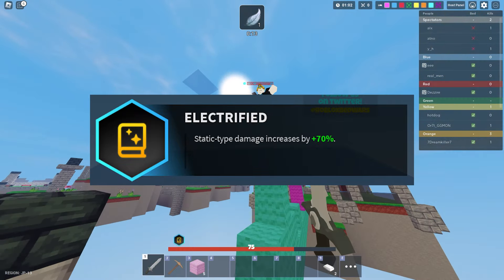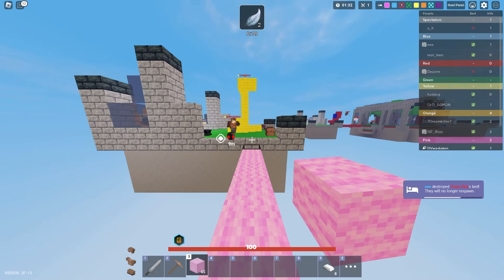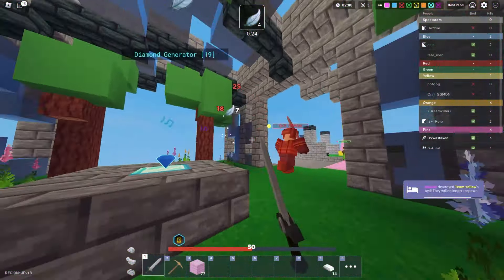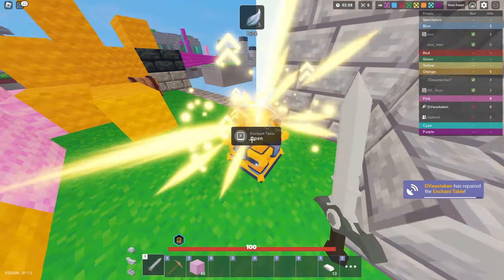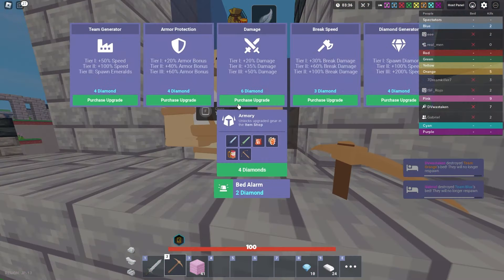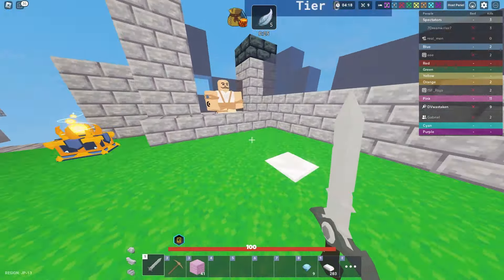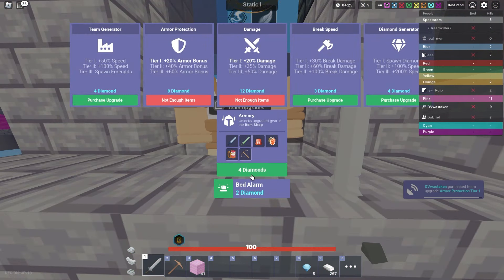Number 24 is Electrified, a relic I haven't really used much because most of my matches don't go long enough to get enchantments. But it's pretty good if you think about it — Electrified's static-type damage increases by 70%, which already does a lot of damage. However, Runic Divide is still better than this because you're going to get two enchantments. Why would I care about 70% more damage on static if I can have a second enchantment active?